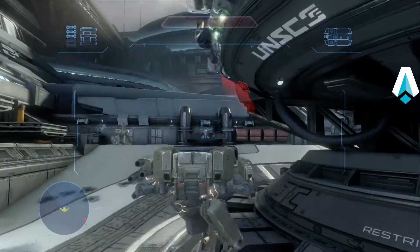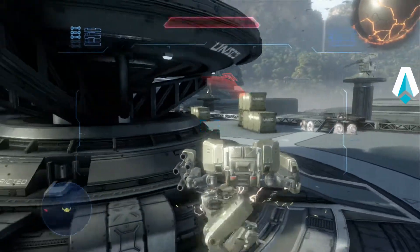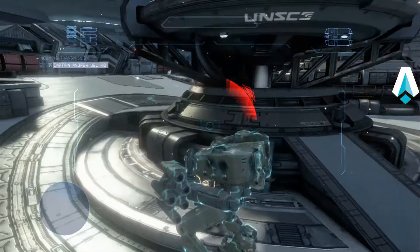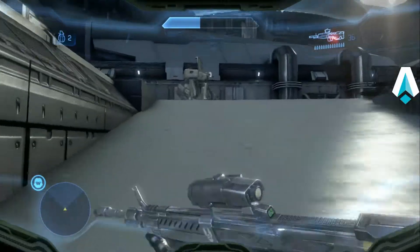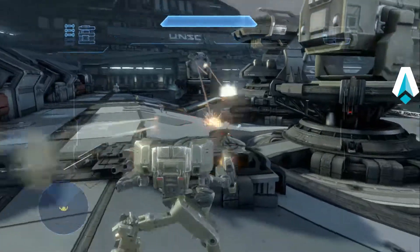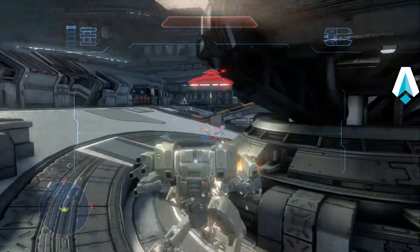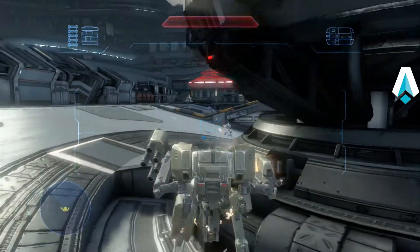This Phantom dropping in right here — I'm trying to take cover as best I can. There's a fuel rod grunt right over there — get rid of him. I'm in trouble now, just got EMP'd, getting fired at, shields are down, so I decided I'm going to haul it up here and grab this other Mantis. It's handy to know that that guy's up there with full shields, and while I'm running up there my shields come back.